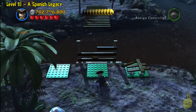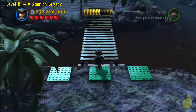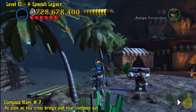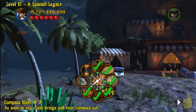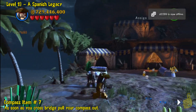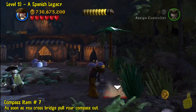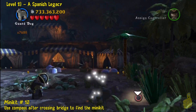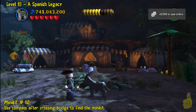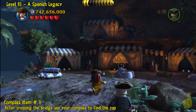There are some more items ahead crossing this bridge, but then that'll wrap it up for this level — a nice short and sweet level. As soon as you switch into this new area, I'm going to switch to Jack, and there's a minikit down in the bottom right-hand corner. Minikit in the bag — we got all 10 now.